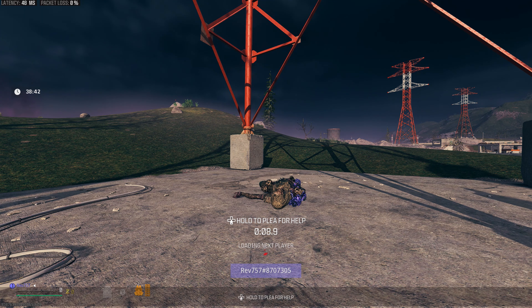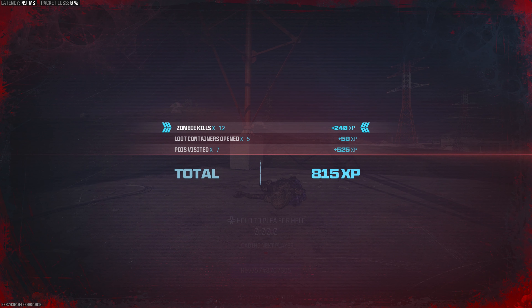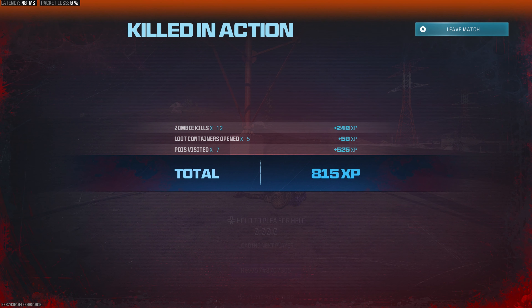As you can see down below, I've got a plea for help timer. The only way to set your tombstone post-patch is to wait for this timer to go away. Then you're going to get a squad eliminated screen. Once you see that screen, you can leave the game — just wait for the whole XP to go away, then leave match.